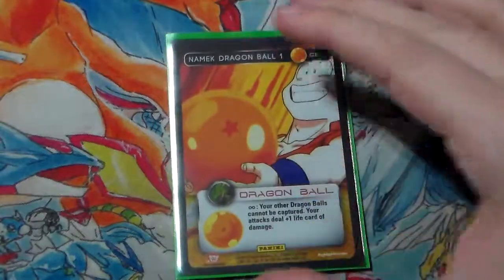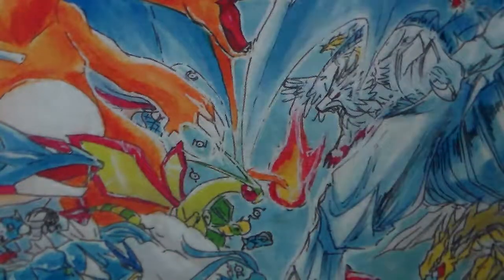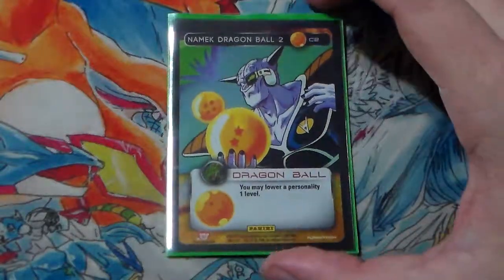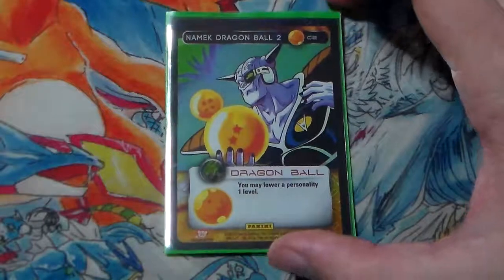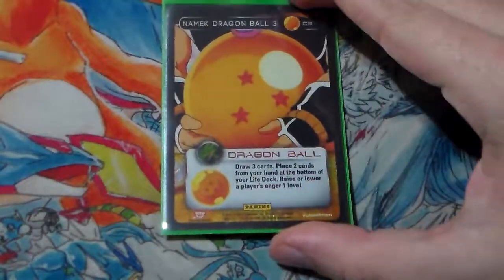We are running the entire Namek Ball set. Ball 1 is nice and simple — our other balls can't be capped, and our attack seal plus 1 life card of damage. Namek Ball 2 may lower a personality 1 level. This is really solid against personalities that like to camp on a level 2 or level 3, or against decks that are trying to win by MPPV.